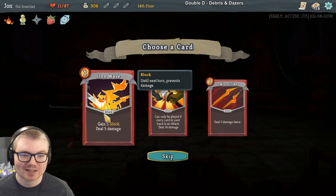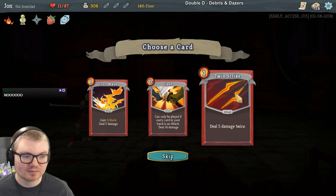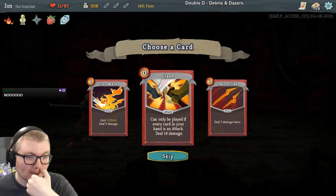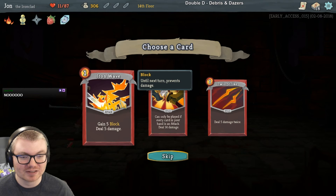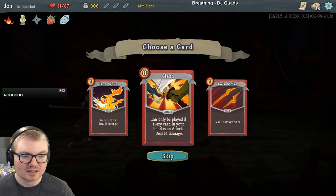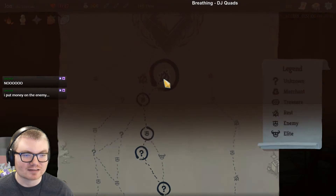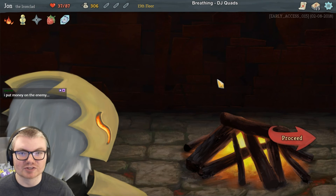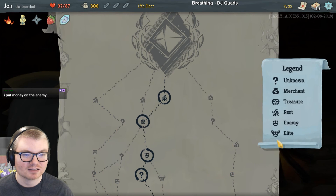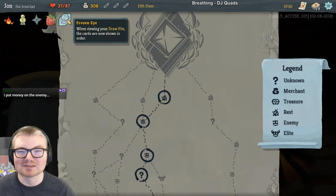We got through this fight — oh my gosh, we shouldn't have. I love this game, it's so fun. Iron wave, clash — can only be played if every card in your hand is an attack, deal 14 damage, and it's free zero cost. Or deal five damage twice. I think clash just sounds awesome if we get the right situation. Rest site — just take the center path and rest, it's our only chance. This is the boss — are we gonna make it? We have 37 HP, we are in trouble.